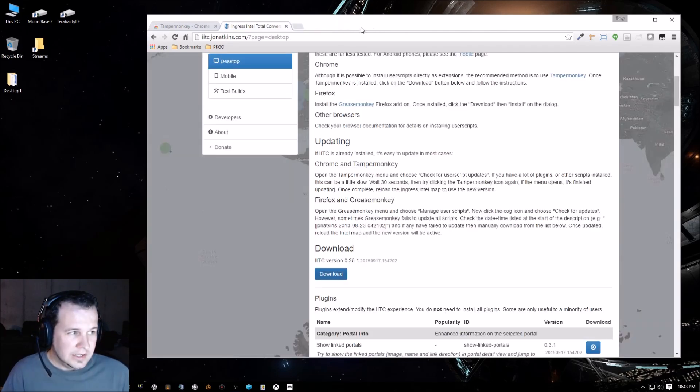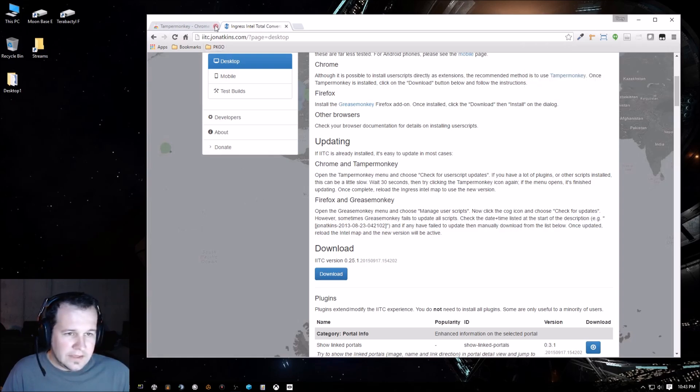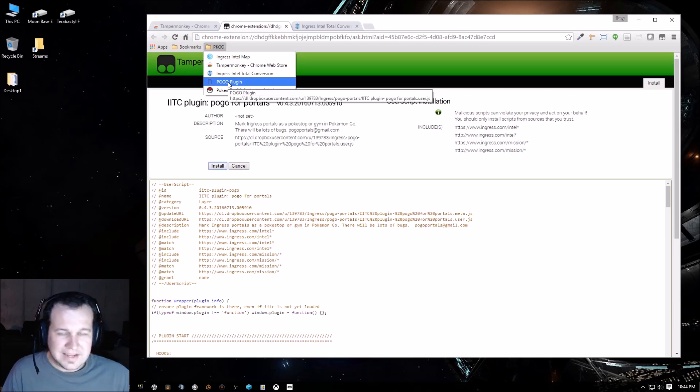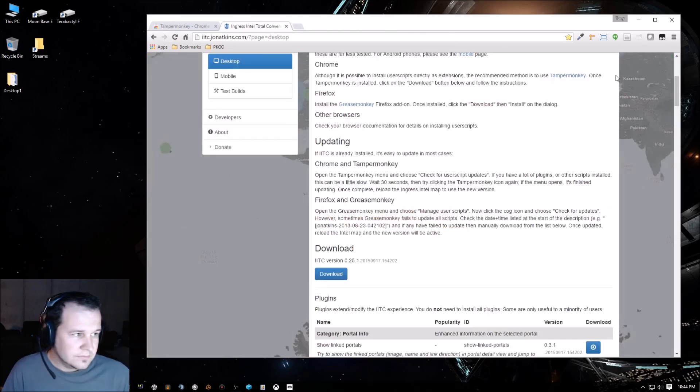A white screen is a good sign that it's working. In the top right corner you can see the Tamper Monkey icon — click it and it will show that Tamper Monkey is running. The next stop is the PoGo plugin, which is the plugin that's going to allow us to add the Pokéstops and gyms to the map and download other marked areas that people have submitted. Just come to this link and hit Install.